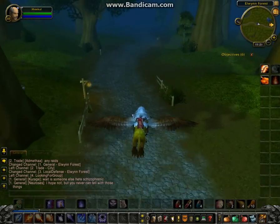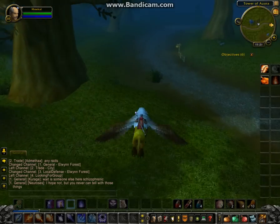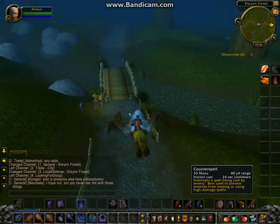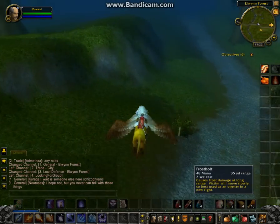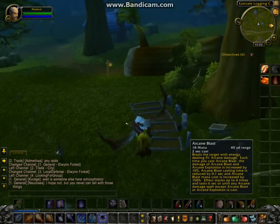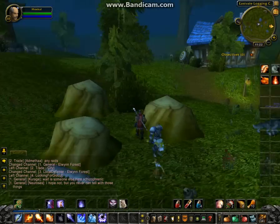I have blink, evocation, counterspell, polymorph. Out of this stuff I've only used polymorph a couple times. I haven't used evocation. I've used blink just to get further ahead. I haven't used counterspell. I've been using my fire spells and arcane missiles mostly. I haven't been using frostbolt. I use frost nova only if I have a lot of things attacking me. The cone of cold and arcane blast are new and I haven't used them yet on this mage — of course I've used them on my 85 mage, but not on this one.